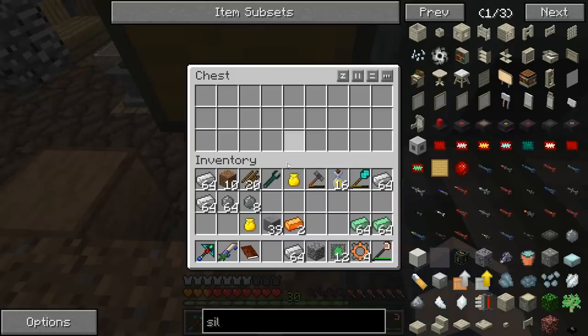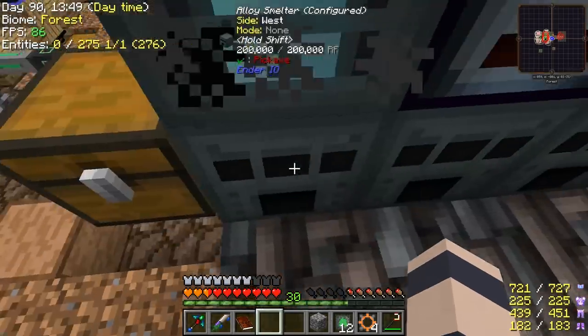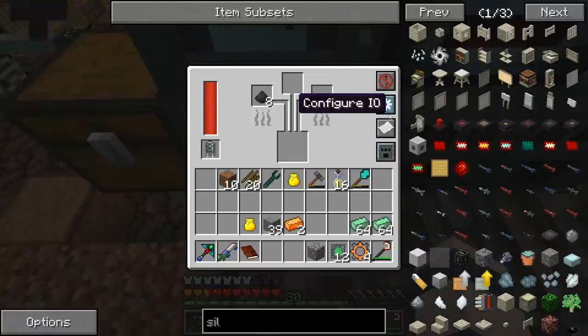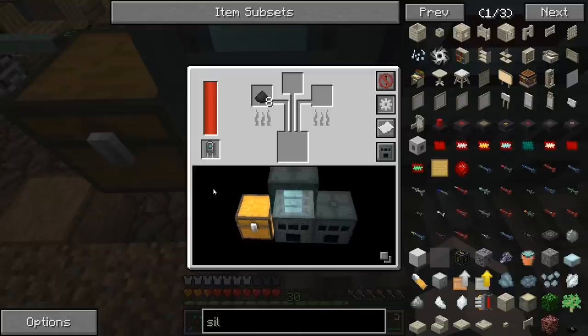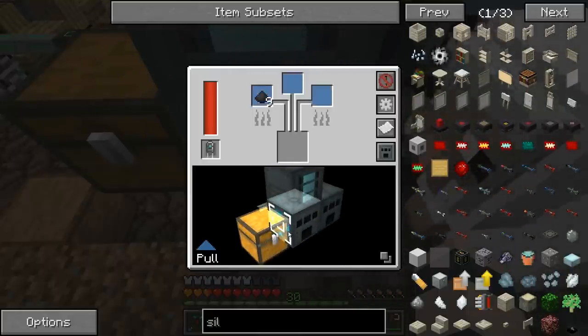So if we just put this here, put our other two ingredients in — this is getting coal dust, right? Turn that to alloys mode. Yeah, so if we then pull from the chest, we'll automatically make our electrical steel for us.